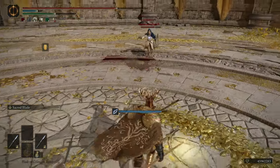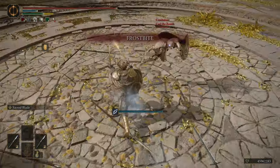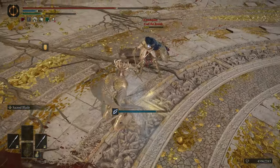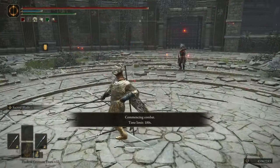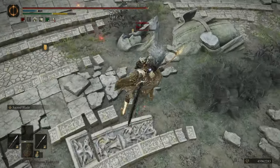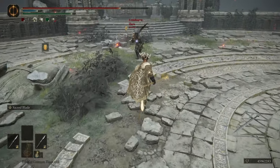Obviously we have the Sacred short spears with Sacred Blade. For the talismans, we have Crimson Amber Medallion, Erdtree's Favor +2, Bull Goat's Talisman, and Great Jar's Arsenal. For the armor, we have the Crucible Tree Helm, the Tree Sentinel Armor, Lionel's Gauntlets, and Tree Sentinel's Greaves.